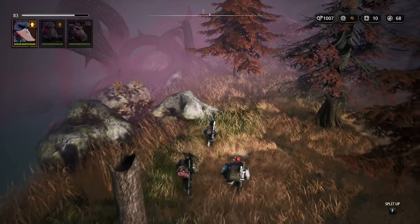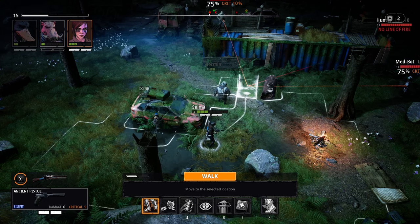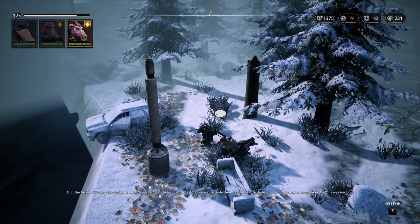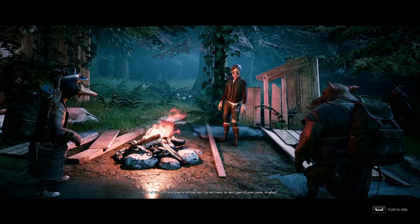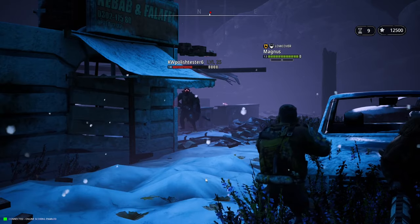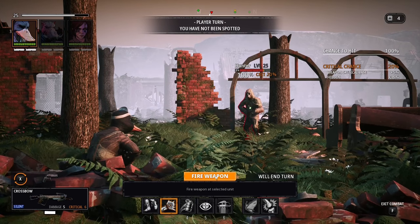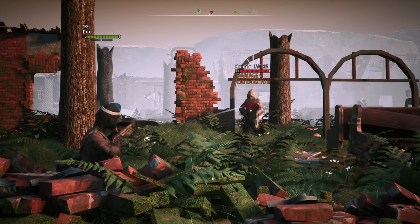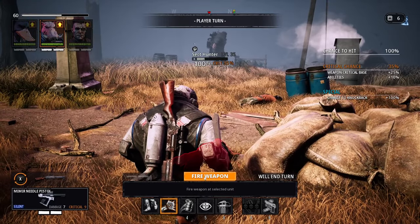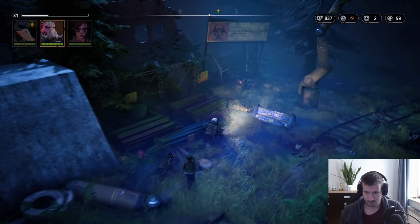Mutant Year Zero doesn't offer any strong graphic performance. Visuals are basic and quite mediocre, even taking into account that this game was released back in 2018. Explorable areas are rather small, character models look outdated — especially the mutants. I would describe music and sound work as basic: it holds to an industry standard but does not excel. Music combines the style of 80s sci-fi synth-based themes with more modern synthwave, creating a very characteristic soundtrack which perfectly complements this weird world of walking pigs and foxes.